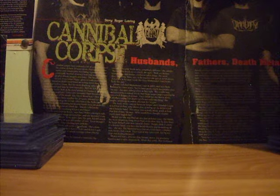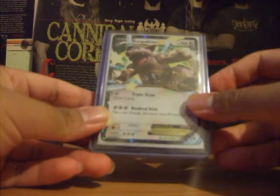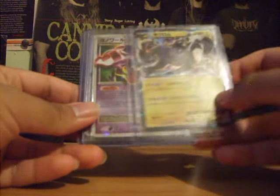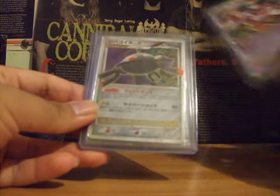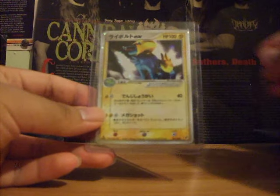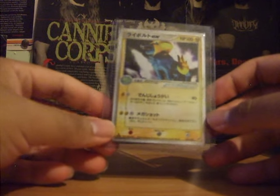We're getting to the end here. Kangaskhan EX — this is English, looks pretty bad from the back; it doesn't have any bends or creases but it's pretty played from the back. Zekrom EX — these are all Japanese so far. Dusknoir Level X, Magnezone Level X, Luxray Level X. And Manectric EX — old school, this will probably be more than $3 as well, just ask if you're interested.